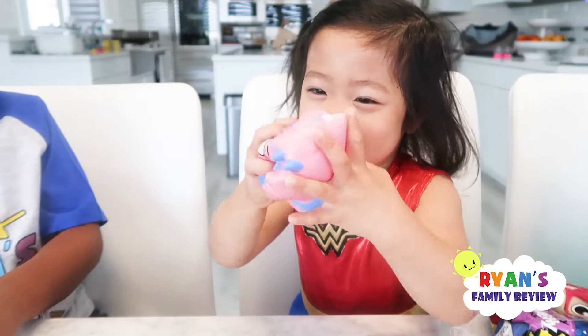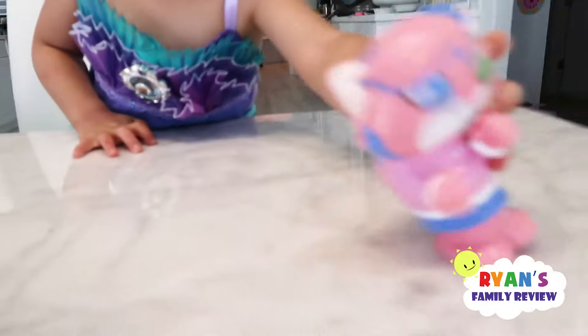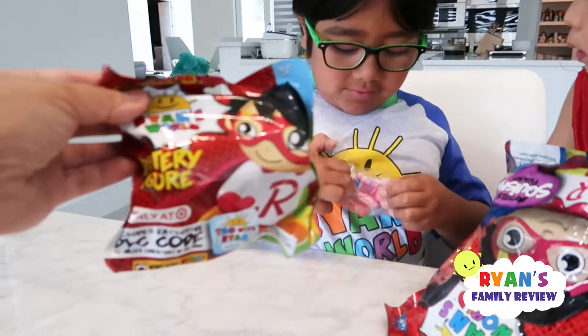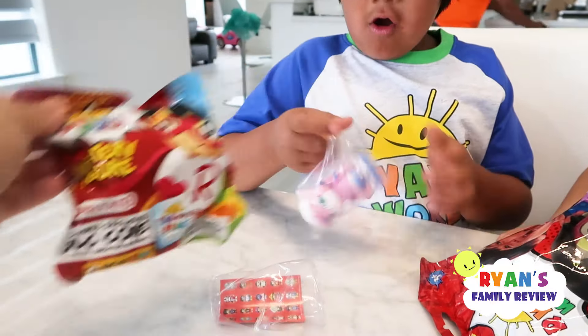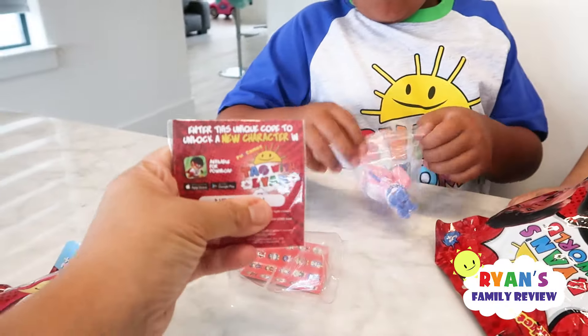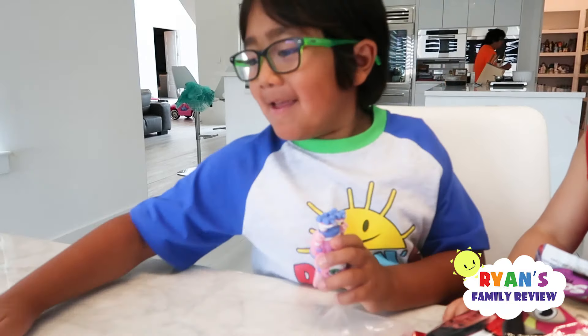You know you're squishing Alphalexa? The one that Ryan opened is actually the mystery figure for Tag with Ryan, so inside there's a code. If you put that code into Tag with Ryan, you get to unlock Alphalexa and other figures.